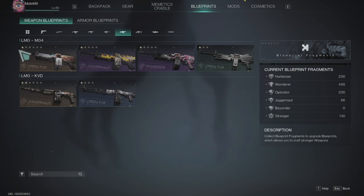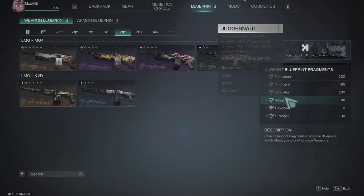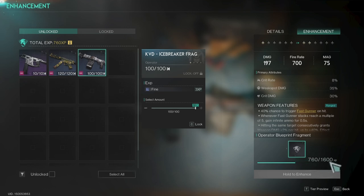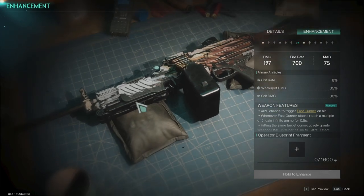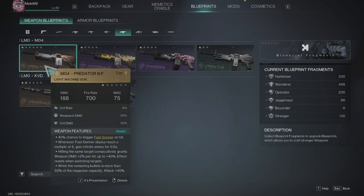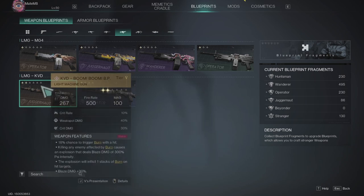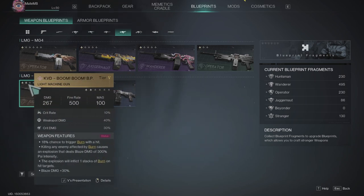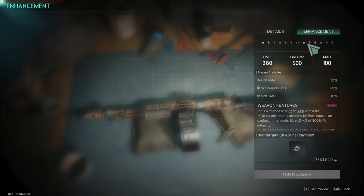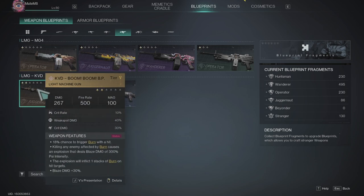Once you have the gun, you can upgrade its stars by adding blueprints of the same type. This one is operator class, so you need operator blueprints. Right-click and add them to max out the level and add more stars. If you find the exact same blueprint as the gun, it gives the most XP. For the KVD Boom Boom it's on two stars now — adding more requires juggernaut blueprints. It takes a lot — 4000, then maybe 5000 or 10,000 — it's very hard and you'll likely need many seasons to fully max one gun.